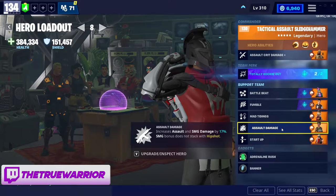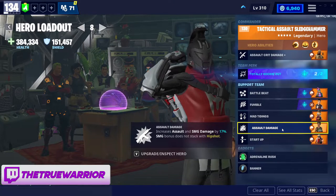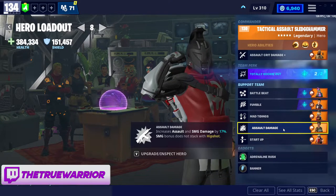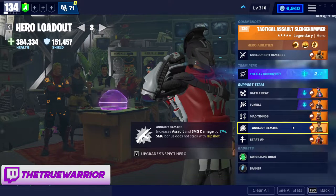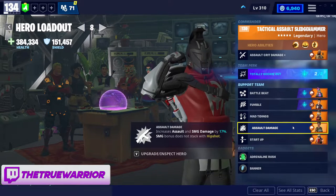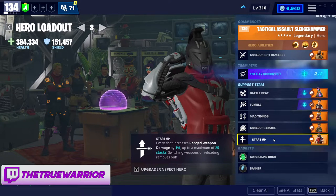As long as you don't swap weapons or reload, your first 50 shots are going to constantly increase your damage — it will decrease weapon stability, but it's a lot of extra damage. That's why I really like running Crack Shot with this build. With all that crit damage from Sledgehammer, it's well worth it. I also run Assault Damage to increase additional assault and SMG damage, which complements the crit damage Tactical Assault Sledgehammer provides.